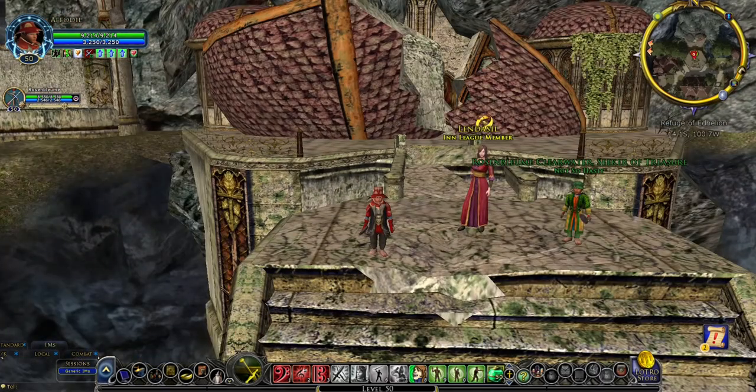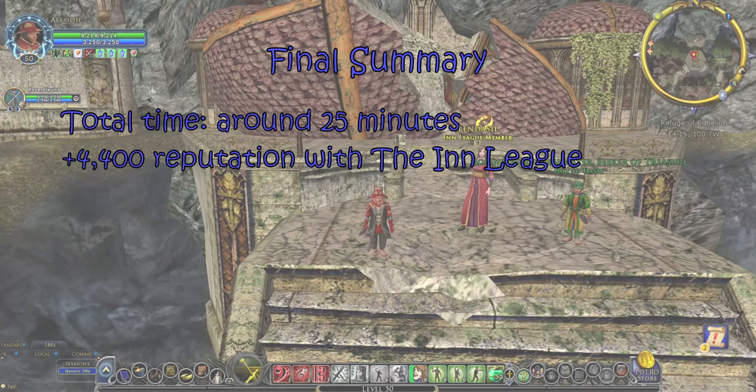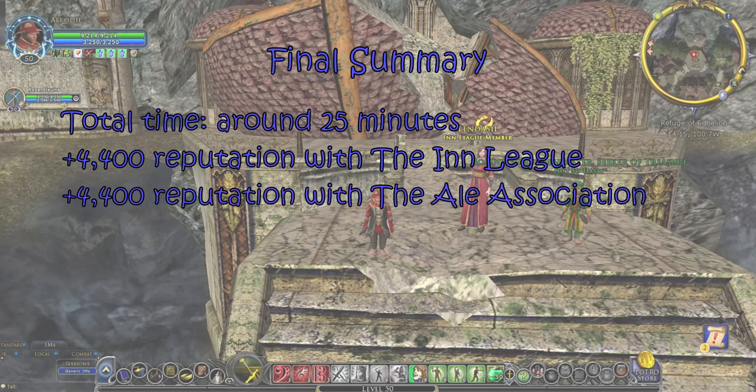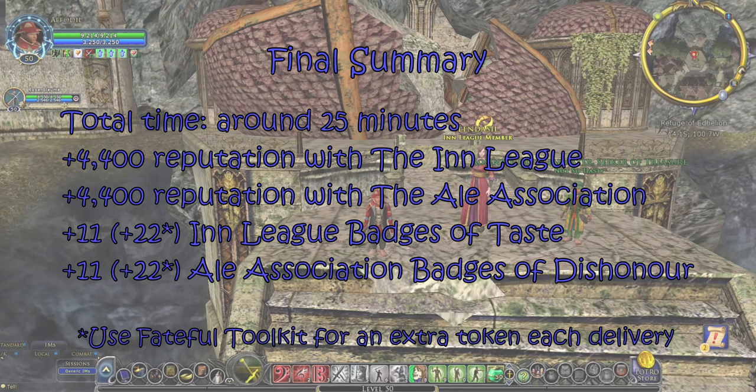Congratulations! You have just completed the combined 22 delivery quests for the Inn League and Ale Association. This run takes about 25 minutes and results in a net increase of 4,400 reputation with both the Inn League and Ale Association, 11 Inn League Badges of Taste, and 11 Ale Association Badges of Dishonor. Note that if you use the Fateful Toolkit from the Fate of Gundabad Ultimate Fan Bundle, you get an extra badge from each delivery. If you have any questions, please comment below. And good luck in your adventures in Lord of the Rings Online!